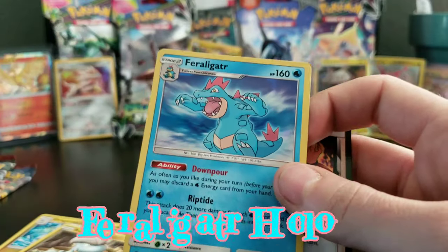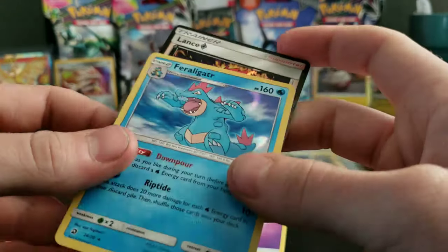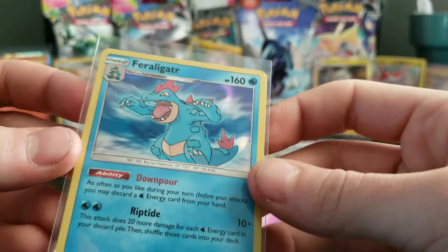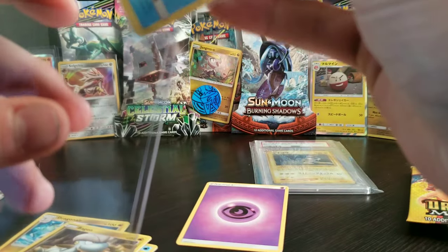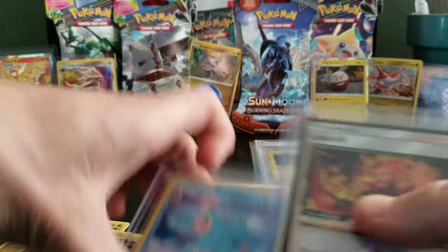And for the rare, we have a Feraligatr! No way! Did we just pull both these? And they're both holographics! No way — throwback artwork and all! I am so in awe with this first pack. Two top loaders for both of them — top loaders for everybody! I cannot believe out of the first pack we pulled a Prism Star Trainer card and a Feraligatr with the throwback artwork. That is crazy!